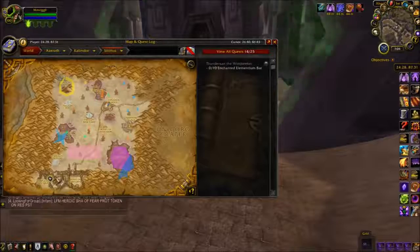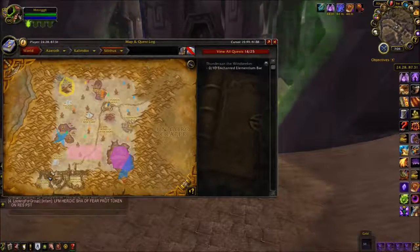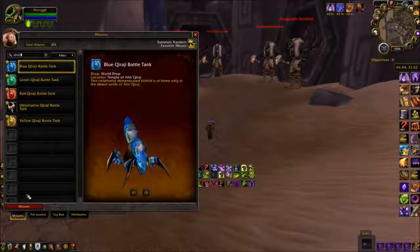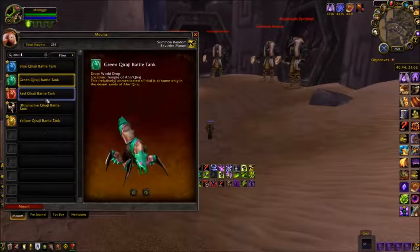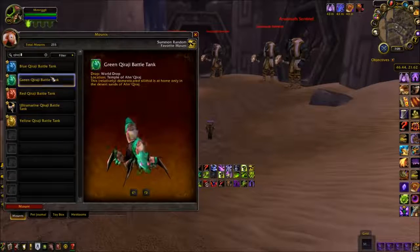Next, we have the four mounts from AQ40 in Silithus. The mounts drop from the trash — there is no specific monster to kill. When you clear the instance, you'll most likely get all four. The red is the rarest, though. You may have to do a couple of runs.